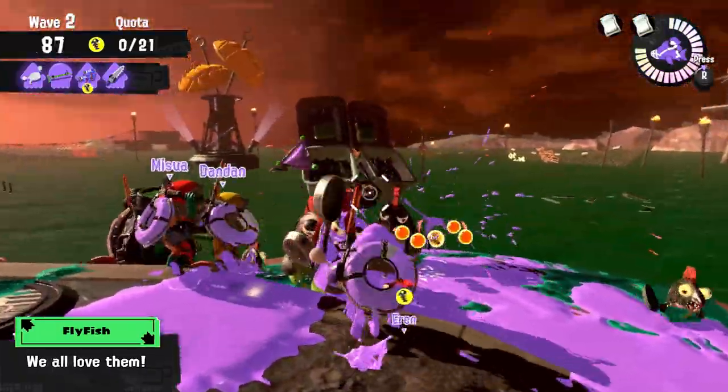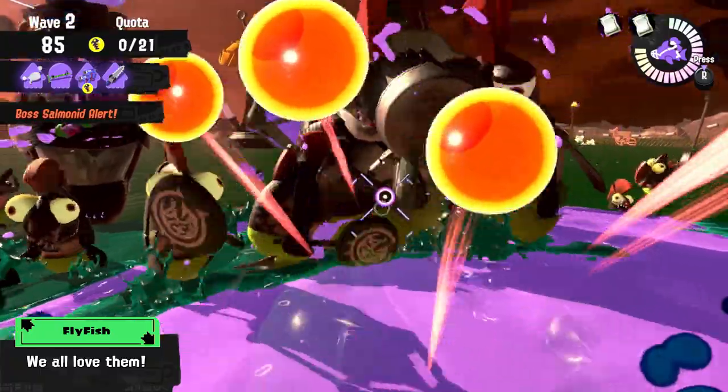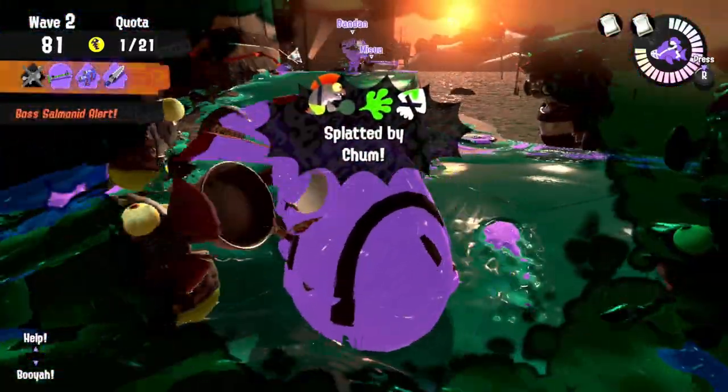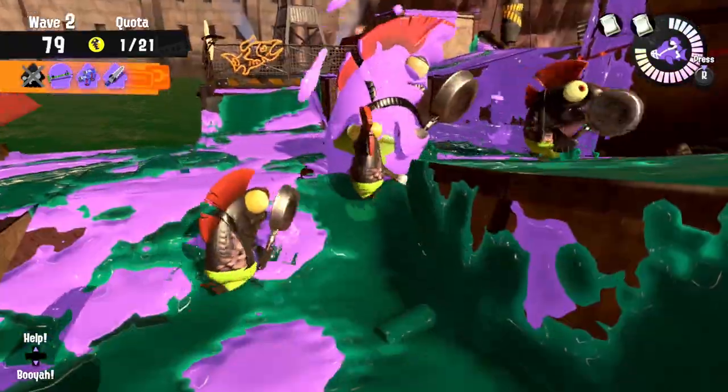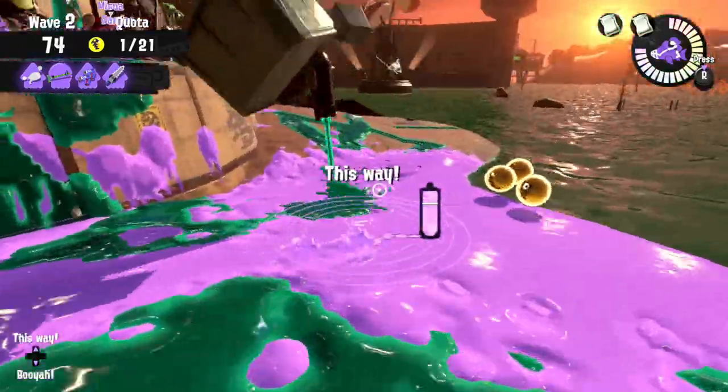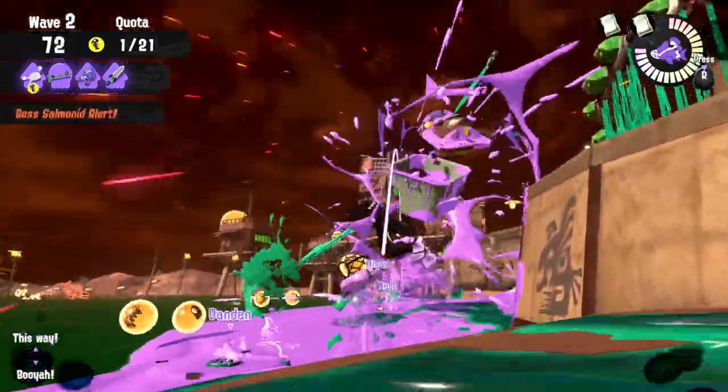Flyfishes. This one is everyone's favorite. Important information is that they target two Inklings with their launchers, so two of you should always be safe to handle them. They are top priority to splat as even one can cause a wipe, and if there are already two that will target all of you, which is very dangerous.